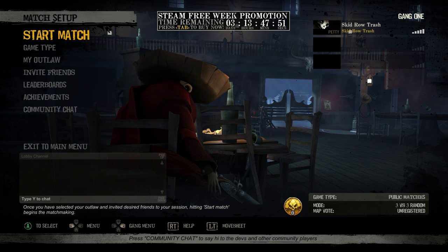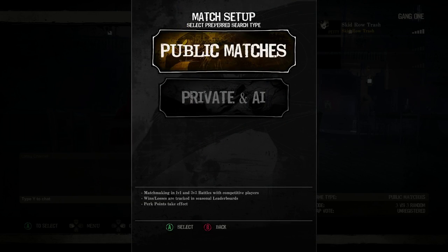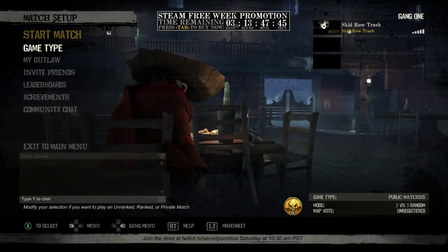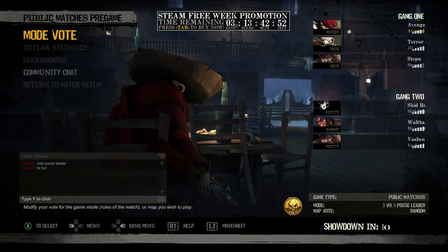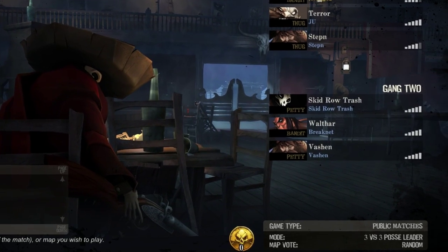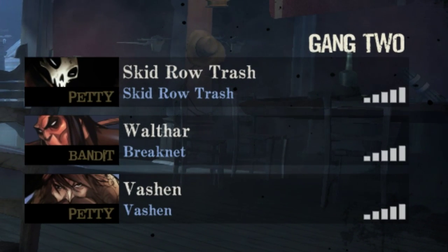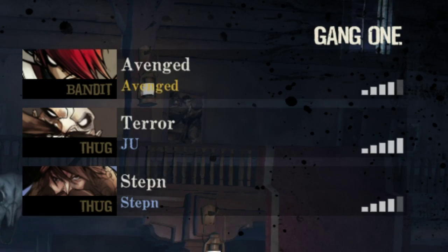Looks like I'm in my own little tavern. Aim tight, public matches — let's do it. Alright, we've got a good gang here. We have a bandit with us. Oh no, they have a bandit and two thugs. I'm with two petty guys. Uh oh.